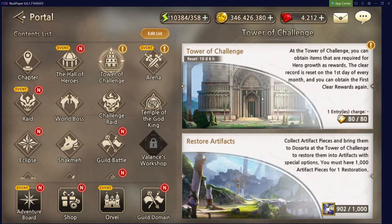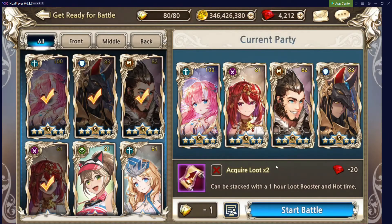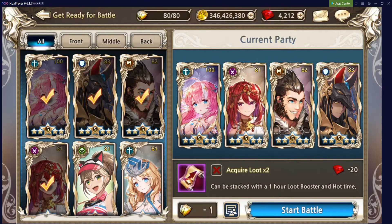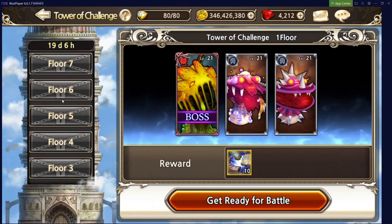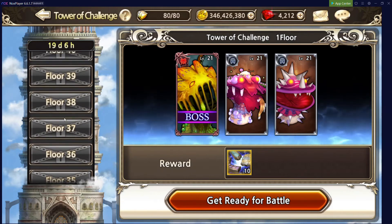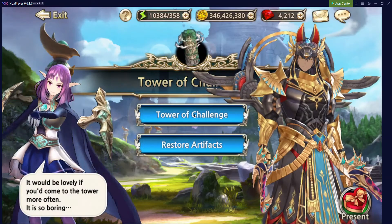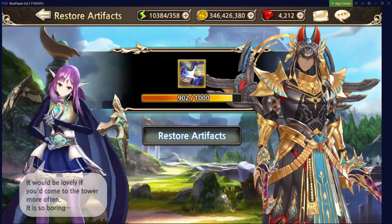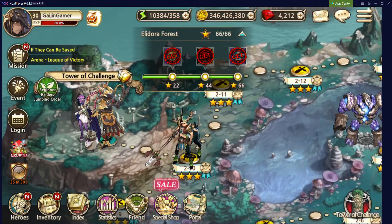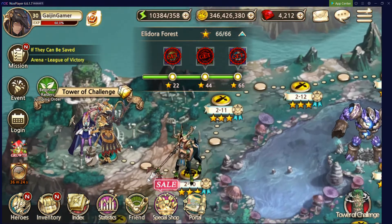Next up, we have the Tower of Challenge. More or less the same recommendation: put your best team forward, hit Start Battle, and then hit the Continuous option. It's going to keep autoing all the way up until you fail the level, and then it gives you artifact currency to restore artifacts. You want to do this as the Tower of Challenge resets — I think once a month — so make sure you do that before it resets.